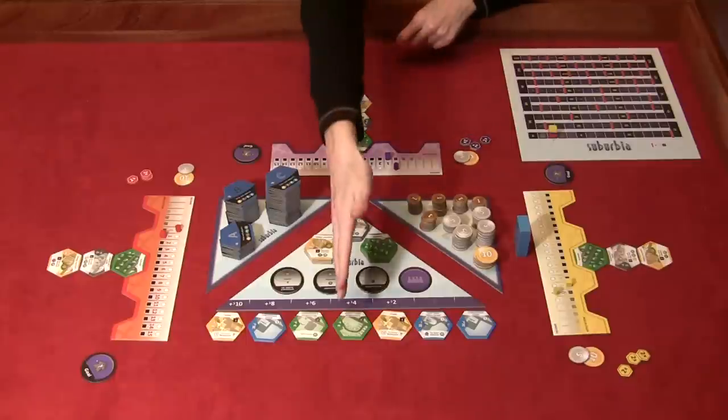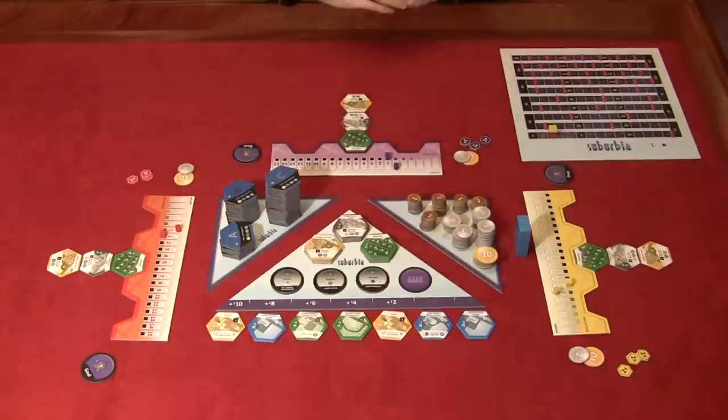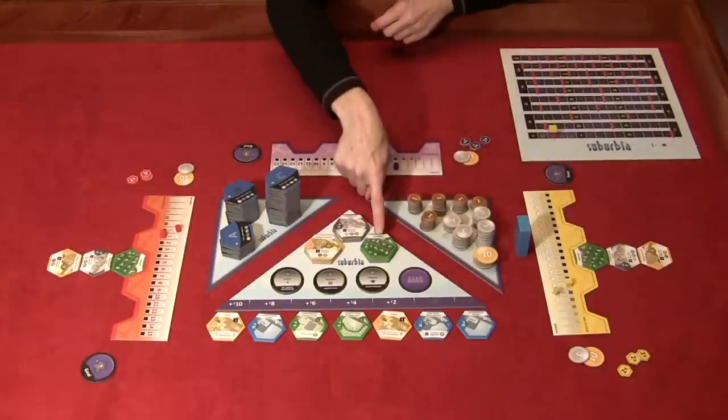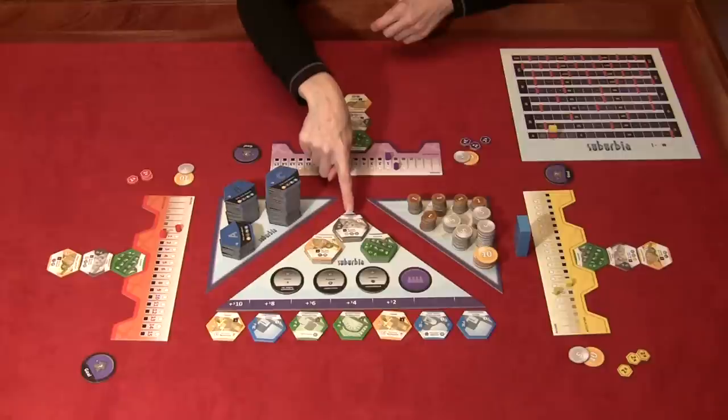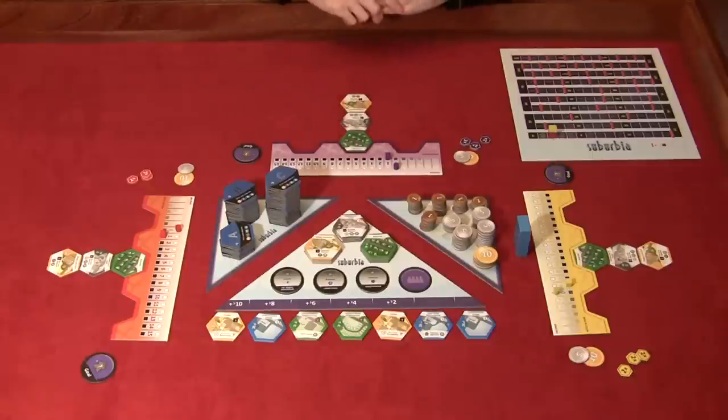Normally you'll be purchasing from the lower end of the real estate market. Alternatively, you can always buy one of the middle tiles: Suburbs costs three, Community Park costs four, and Heavy Factory costs three. There are only four of each of those tiles, so keep in mind that other people might want to buy them too and they could run out.